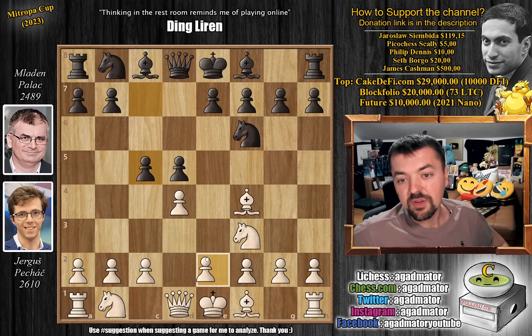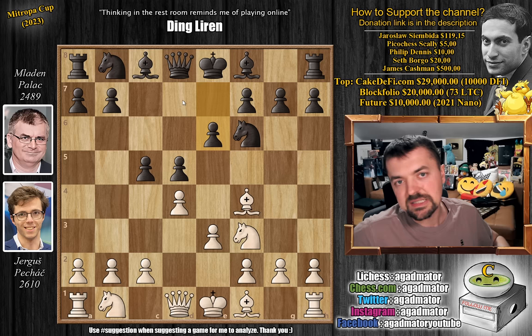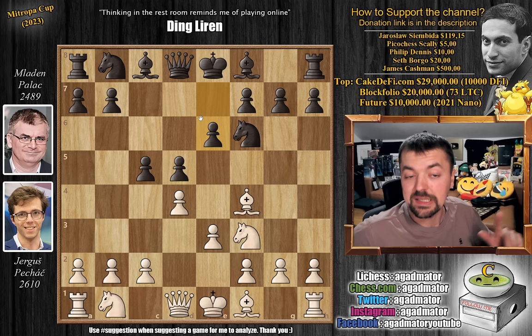Now e6 here is quite rare. Usually players go knight to c6 or queen to b6, but e6 is also played even though much less. Interestingly, it has been played against Ding Liren; Karuana, Kadyakin played it, Nakamura played it — they all played it against Magnus Carlsen, as Magnus is also a fan of the London system. We have c3 and now knight b to d7.